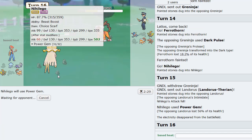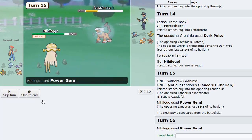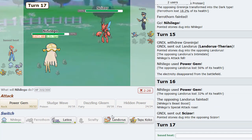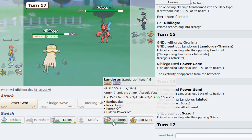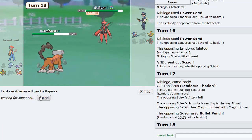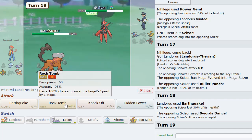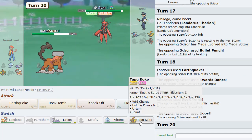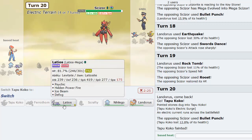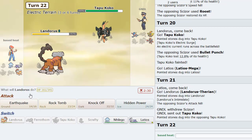The Power Gem is good here as he goes Lando. Yep, this is a 2HKO and I'm guaranteed to be faster. He cannot switch out here. Nice, knock that out. Plus Special Attack boost. Scizor is in. Bullet Punch is kind of obvious here. Now if he's Swords Dance, that's really bad. He is indeed Swords Dance. However, there is a way to win I think, if I Rock Tomb and lower his speed a little bit.